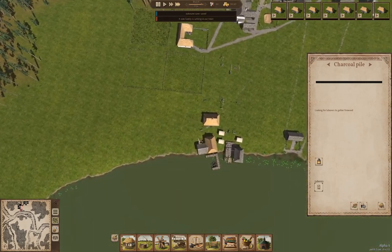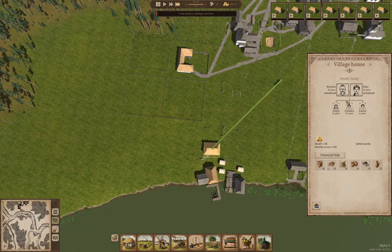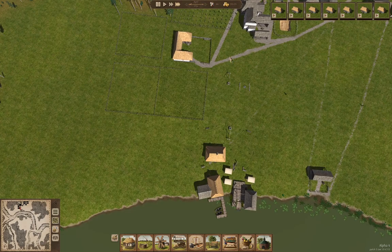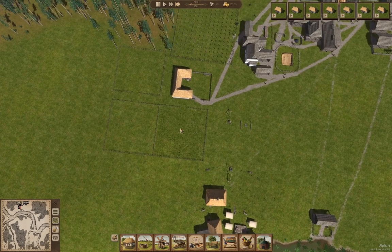We got a new family coming in — three kids. That's going to be useful. As these houses come in, the initial number of houses here is going to mean very rapid growth in people.